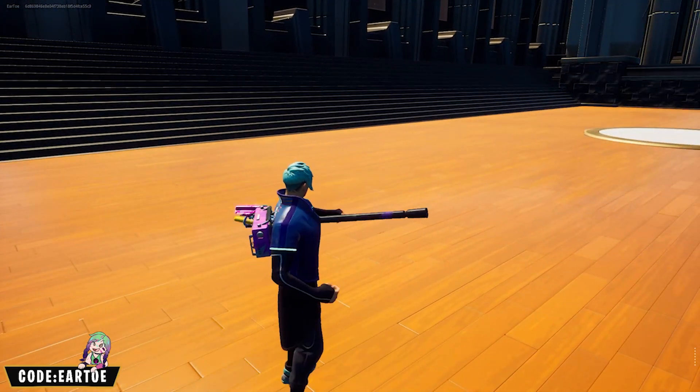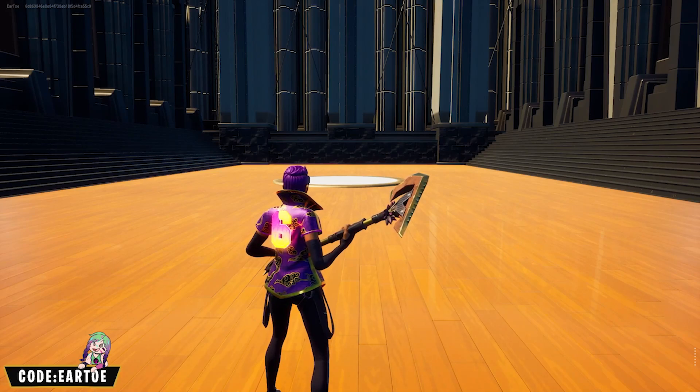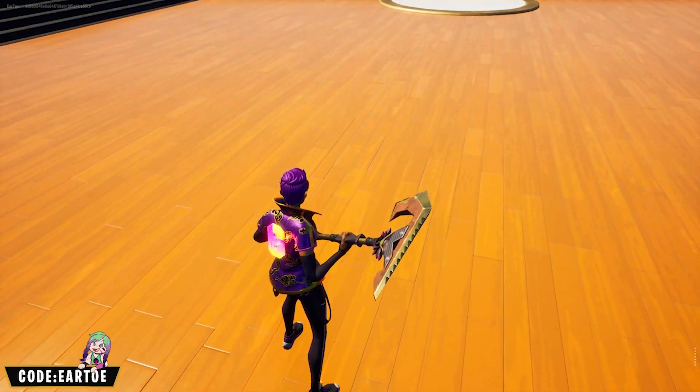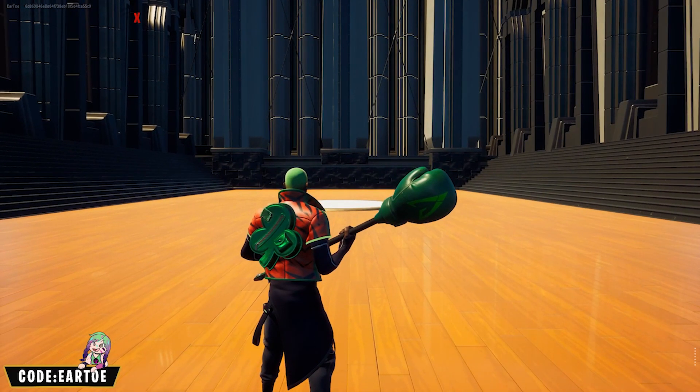This is now the Stylus with the Onyx Cloud wrap. For the back bling we got the King's Bling, and the pickaxe is called the Weather Gold. I like the little bit of pink you see on the top of the pickaxe — it goes along well with the rest of the outfit.